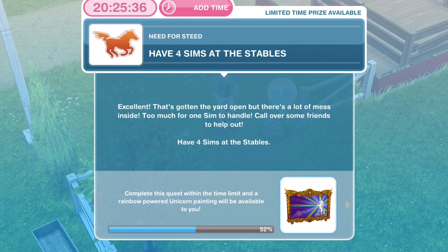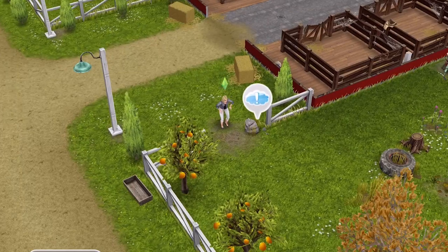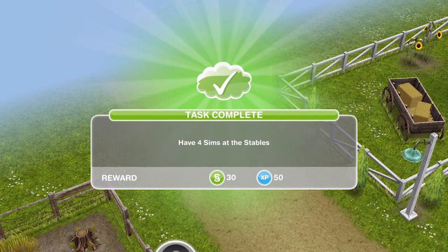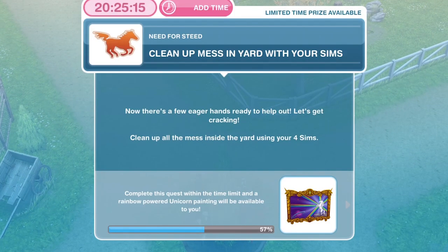The next thing to do is have four Sims at the stables. That has gotten the yard open but there is a lot of mess inside — too much for one Sim to handle. Call over some friends to help out. Go back into your Sim tracker and whistle over three more Sims. Have four Sims at the stables is completed.